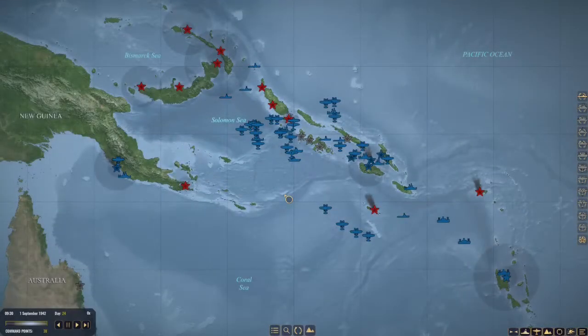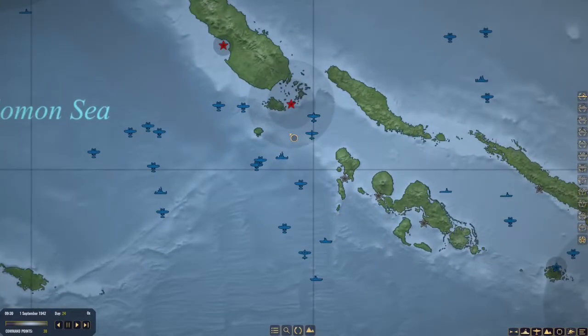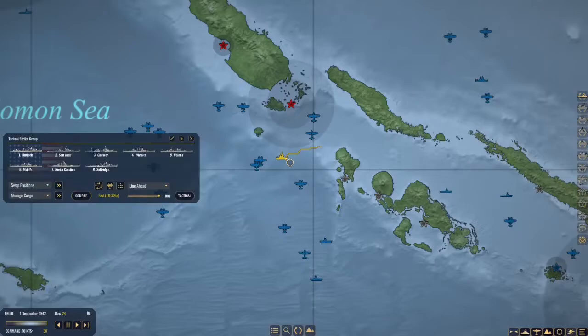Hello and welcome once again, J76NY here. We are back at our Operation Watchtower playthrough on War on the Sea. Last episode we encountered a group of Japanese ships including a light cruiser. We hit them with air power but unfortunately they had plenty of air cover, so our air forces were pretty beat up by the end of it. We did manage to sink one or two destroyers, but the light cruiser is still in the area.